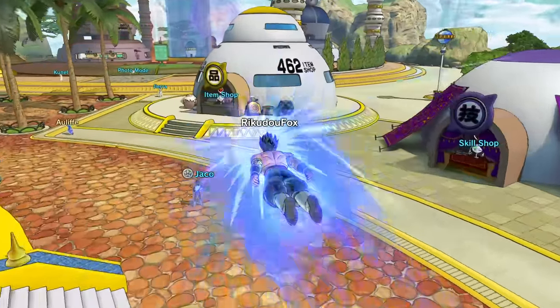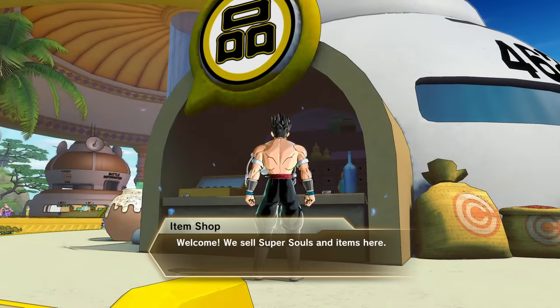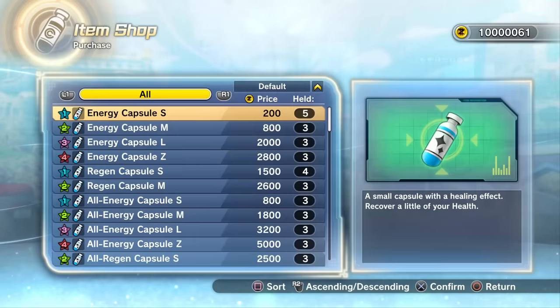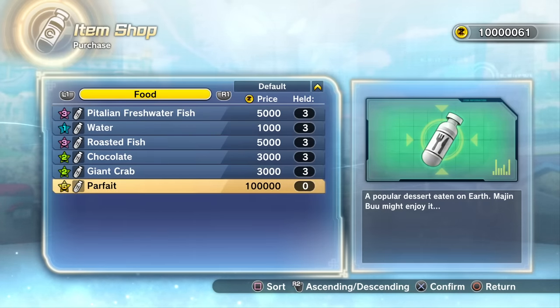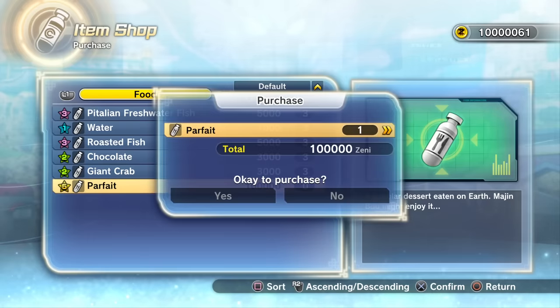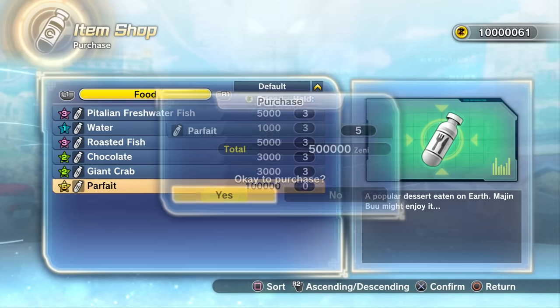The item shop is right over there. It looks like we have a brand new item — unless it was already there the whole time. There it is, under the food category. Makes sense. It's a five-star item and it costs 100,000 zenny. Fair enough.